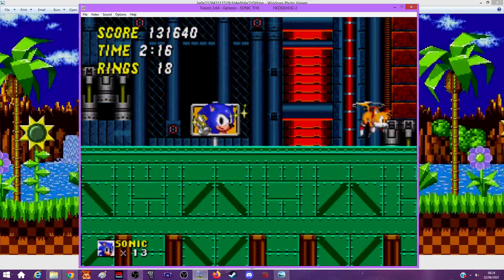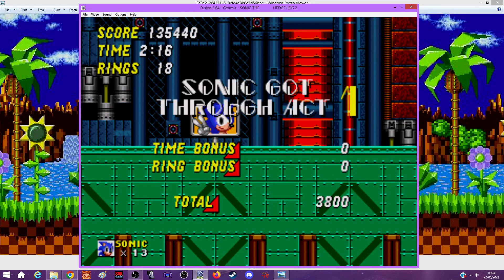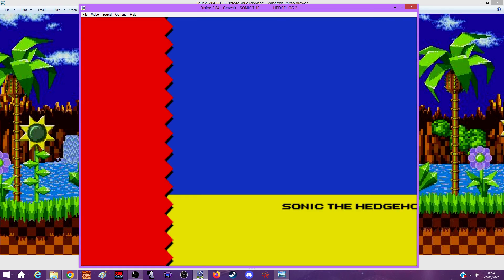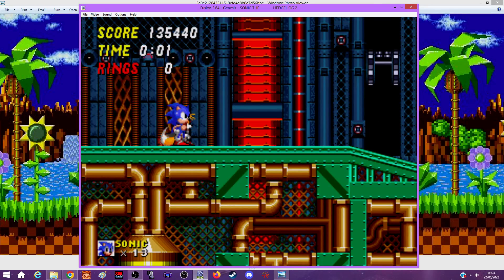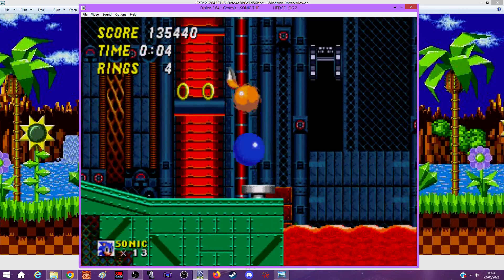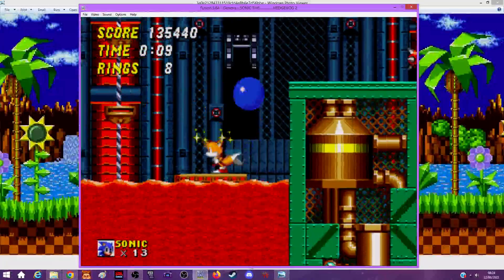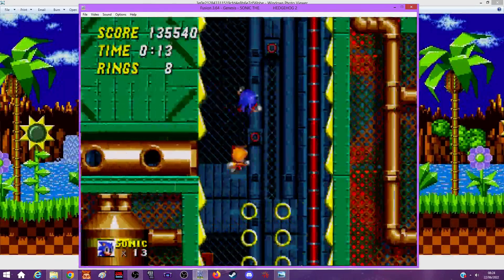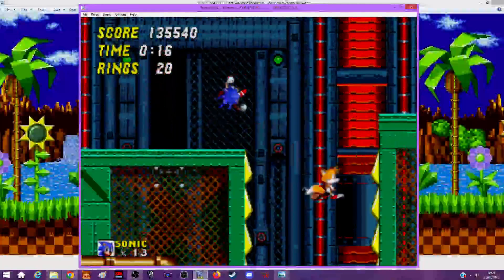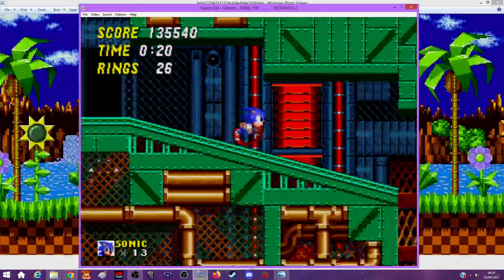That segment back there loops - it loops the spring section until you get out of it. There's a section in Labyrinth Zone that does that in Sonic 1 too. Metropolis Zone Act 2 - lava again. This game seems to like lava a lot. Shell Cracker's hitbox is really small so you're going to have a bit of an issue hitting him because he's kind of very annoying.